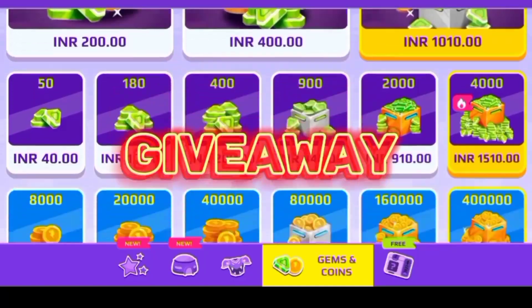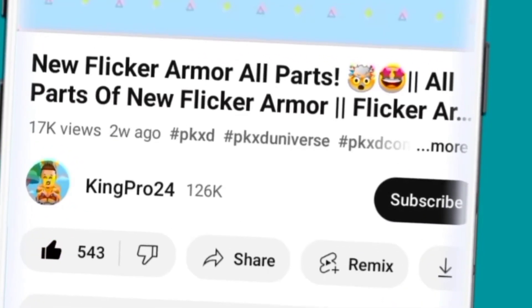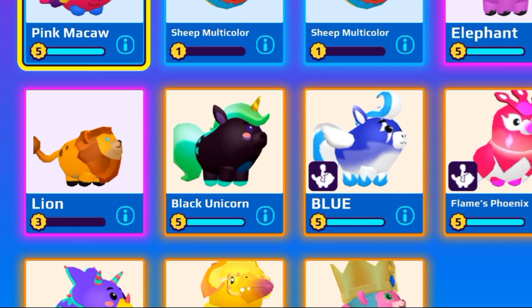But first, to get PKXD free giveaways and more rewards, like this video and subscribe to our channel. Don't forget to press the bell icon and comment down to show your love. Now here are some unique pets - the lion is just epic, and most of you probably have this black unicorn pet.